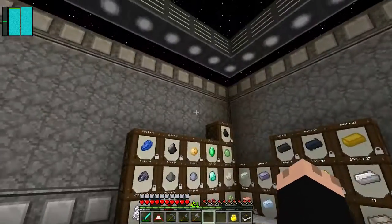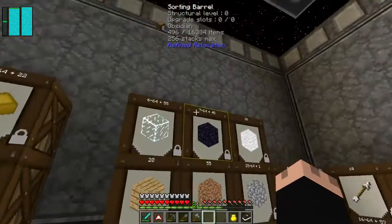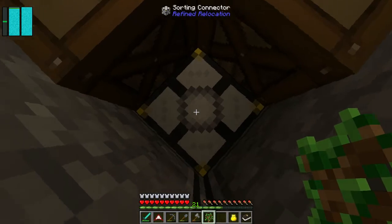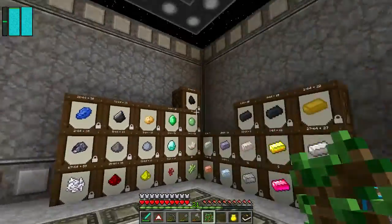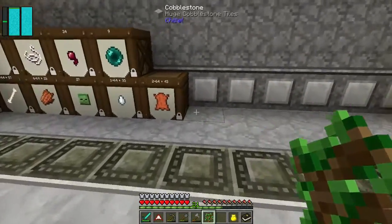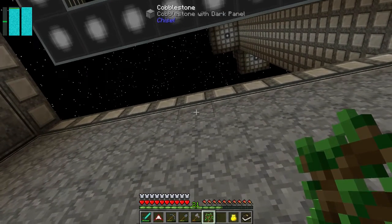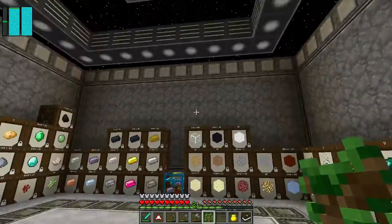We've got expanded storage space. This is a sorting chest with sorting barrels, and to get it to go around the corners there's this little item called a sorting connector - relatively easy and cheap to make - and that lets the barrels wrap around the room. I've got a lot more space. I think I'm going to have them stop here; I don't want to come further over, but I can reach that far up the wall if necessary. Plenty of room.